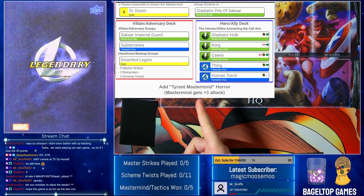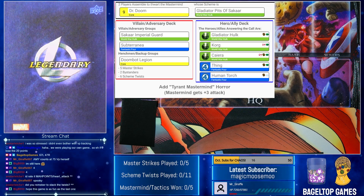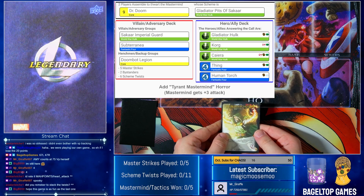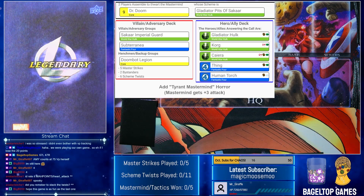Here is our setup today. Our mastermind is Dr. Doom, but if you look down here, Dr. Doom has the Tyrant Mastermind Horror, which gives him plus 3 attacks. So Dr. Doom, normally a 9-attack mastermind, is going to be a 12-attack today. The scheme is Gladiator Pits of Sakaar, villain group Sakaar Imperial Guard and Subterranea, with Doombot Legion as the henchmen. Our heroes are Gladiator Hulk, Korg, Kyara, Thing, and Human Torch.